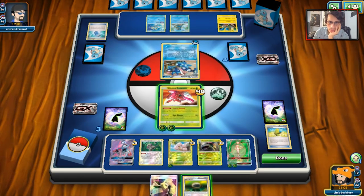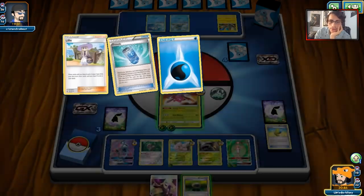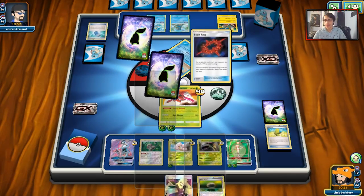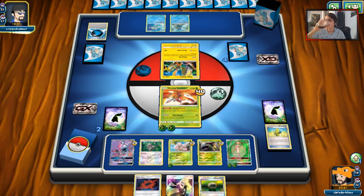No Exeggutor — sad face. I might just Energy Reload since Exeggcute is probably going to get knocked out next turn. Do I want to Energy Reload or just say whatever to Exeggutor? We'll say whatever. Splash Energy sucks but we're back in the game. We got another B-String which is kind of useless. We really need to find that Super Rod — we're down a lot of energy and down to our last Genesect.